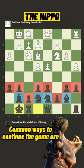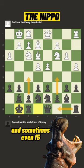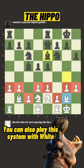Common ways to continue the game are rook c8, the pawn break c5, and sometimes even f5. You can also play this system with white.